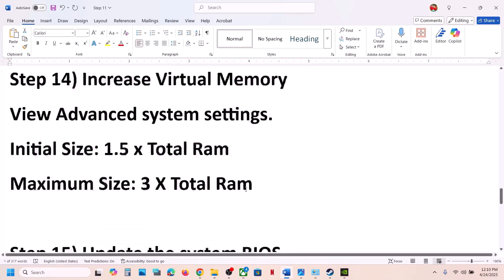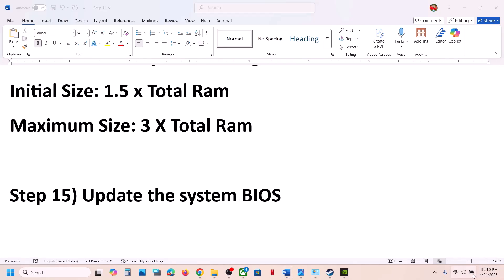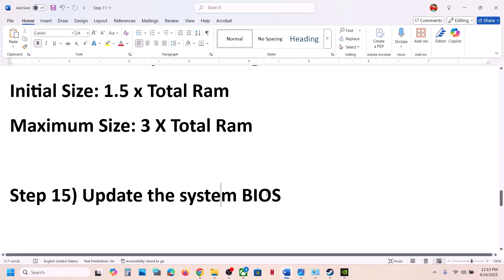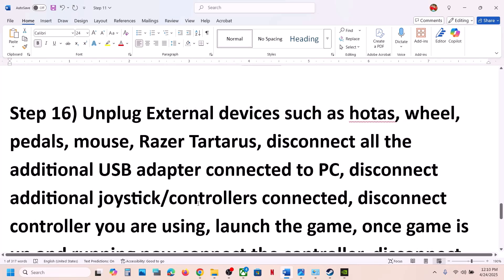The next step is to update the BIOS. Go to your system manufacturer's website, select your model number, and update the BIOS. For laptops, make sure the battery is above 10% and the AC adapter is connected. During the BIOS update your system will restart — do not unplug the power cable. After the update, log into the computer and launch the game.